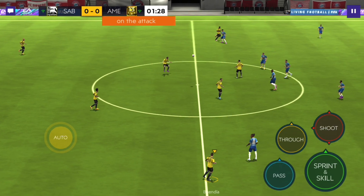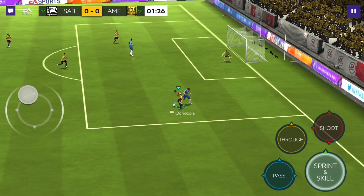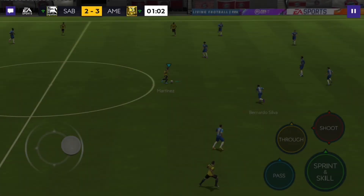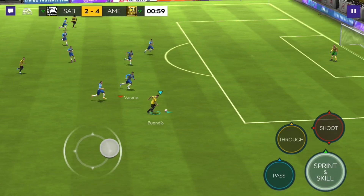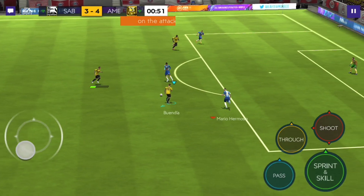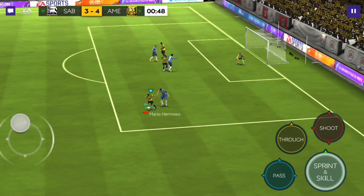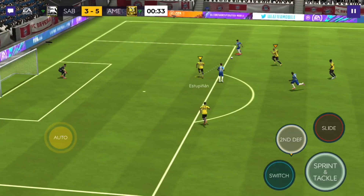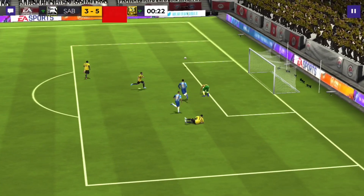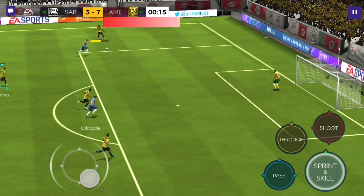Let's get rid of the first chance — Buendia shoots, hits the post. Bernardo Silva scores that one. Buendia makes a run, gets the ball, goes back and finesse — very nice goal from him. His finesse shot is very good with good curve on it. Counter attack — Martinez to Greenwood, then to Buendia — Buendia scores that very very easily.